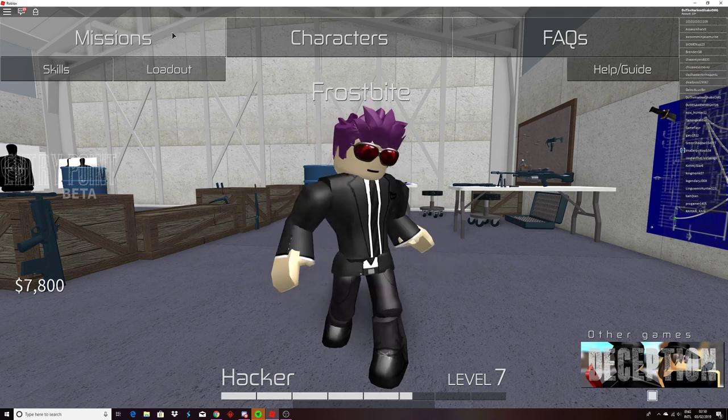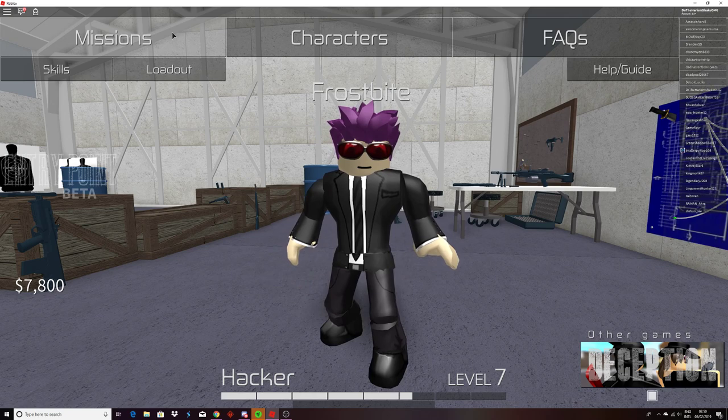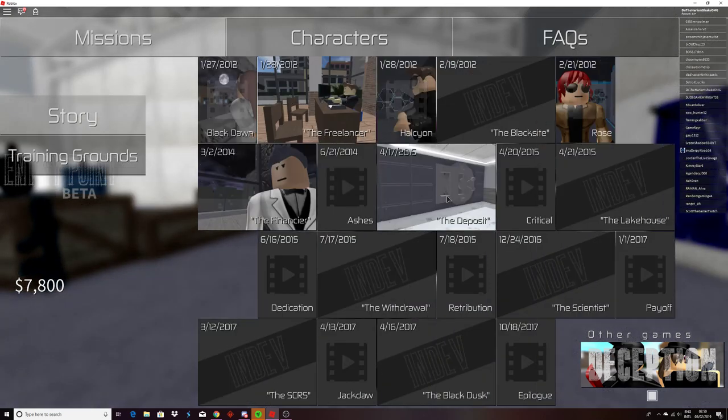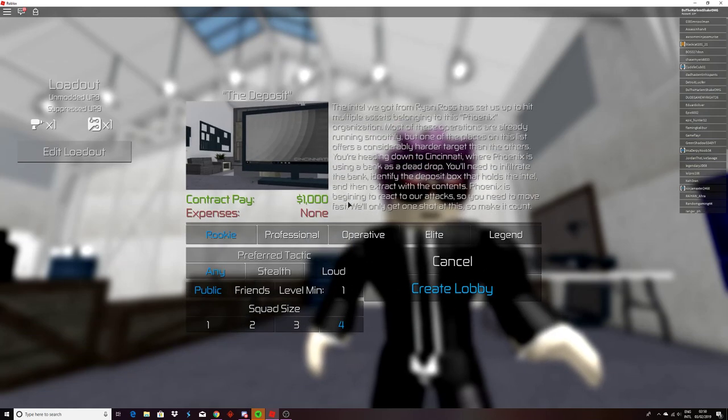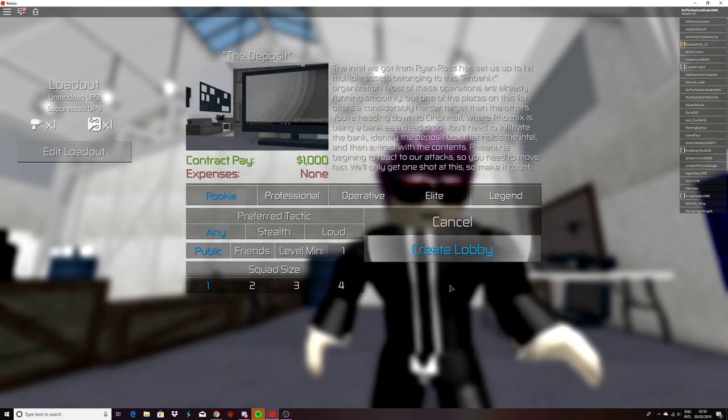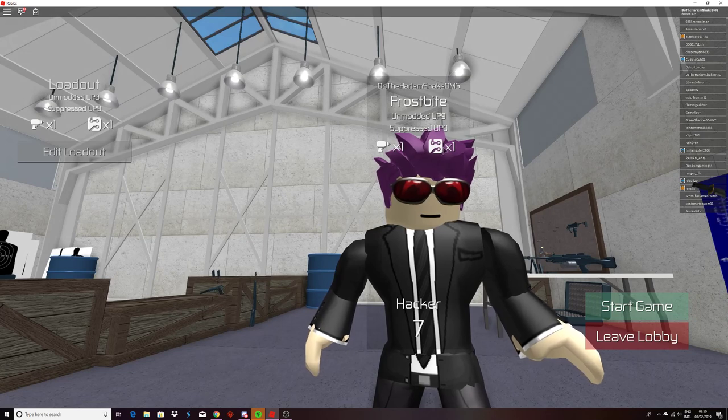Hello everyone, welcome back to my channel. Today I want to show you how to complete the Deposit mission in Roblox Entry Point. If you're having trouble with this mission, I'll show you how to do it. I'll create a lobby — it's actually really nice to play alone. You need the silent drill, and you need to be at least level 7 to complete this level, plus the hacker device.